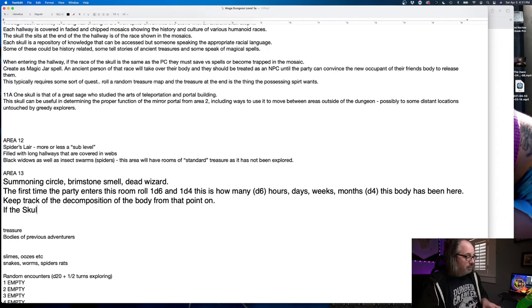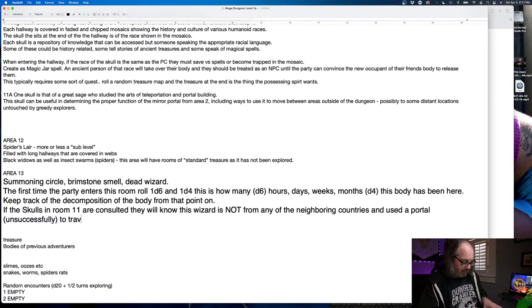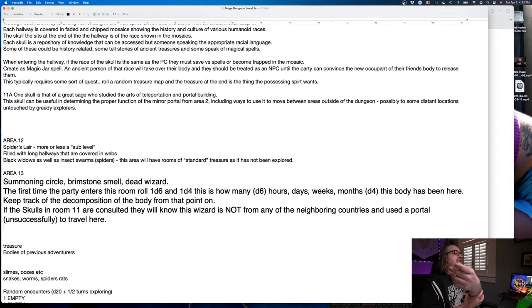To tie things into the rest of the dungeon: if the skulls in room 11 are consulted, they will know this wizard is not from any of the neighboring countries, and used a portal unsuccessfully — obviously — to travel here. A little flavor. Doesn't really do much.